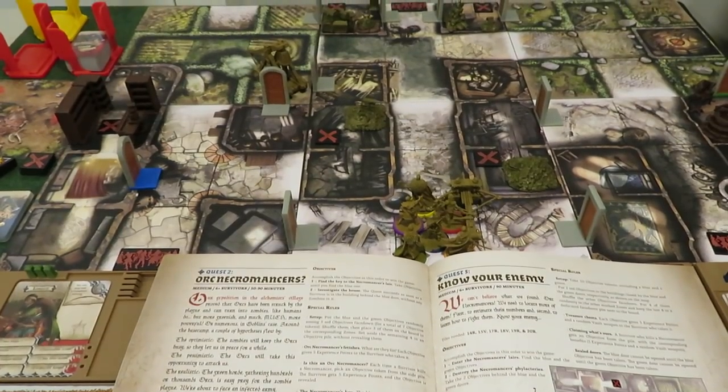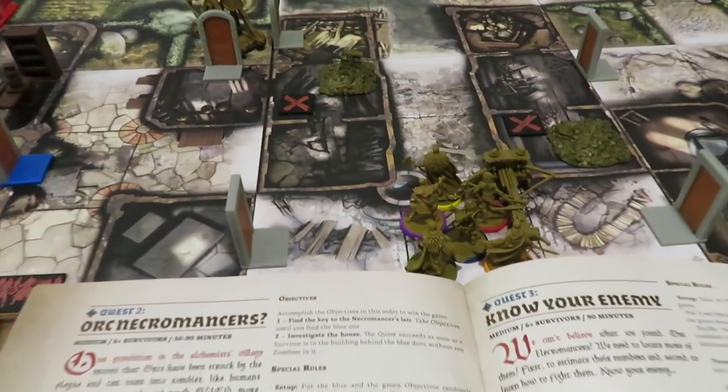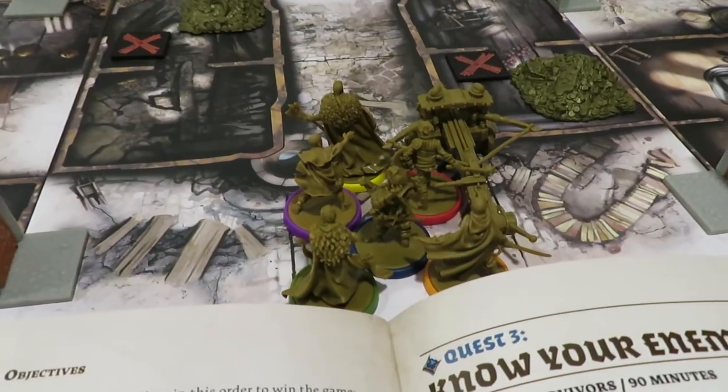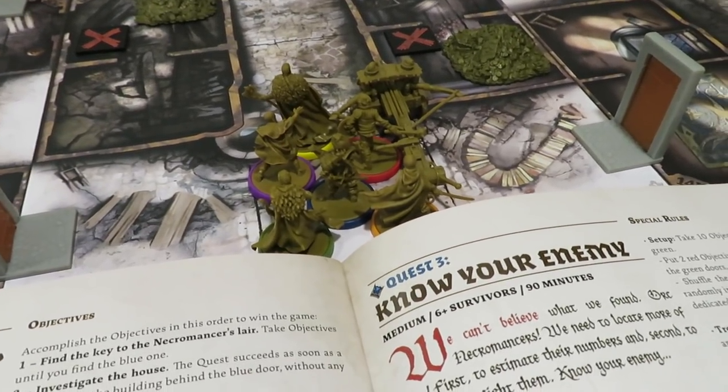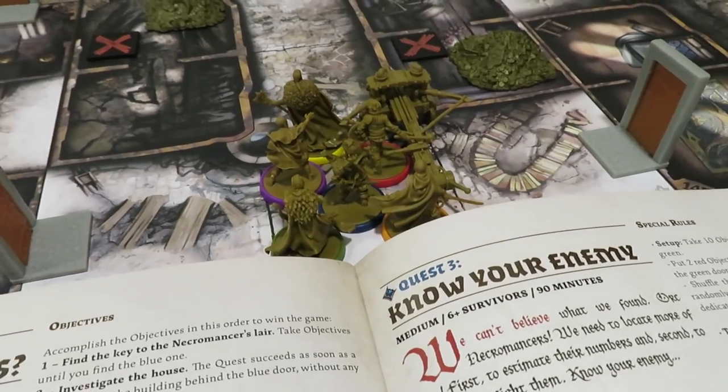Hello everyone, welcome back to Rolling Solo. My name is Adam Smith. We're going to continue our exciting adventure with the Stranger Things crew, now bolstered up with not only an additional character coming in — Will — but also another leader we've got added in.